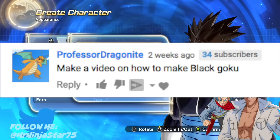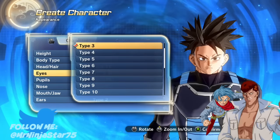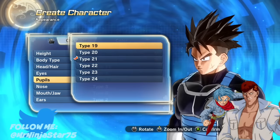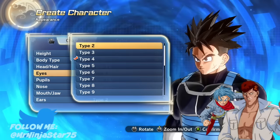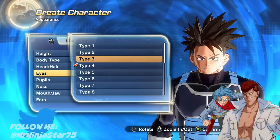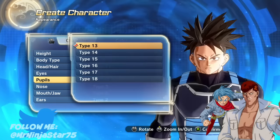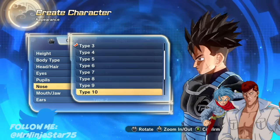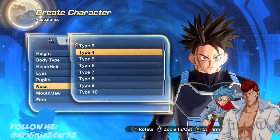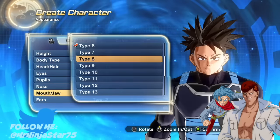Not everyone was able to pre-order, and honestly, I didn't pre-order myself, but I was somehow able to get a pre-order copy available. For the people who weren't as lucky and didn't get a pre-order copy, they probably don't have Black in the game and they're gonna have to wait until like DLC or something. But there is a way to create him in the character creation system in Xenoverse 2.